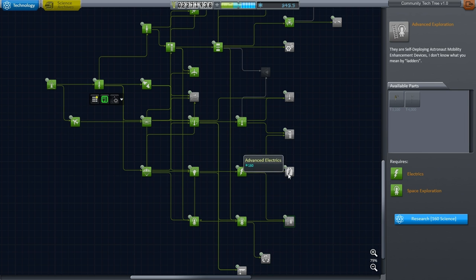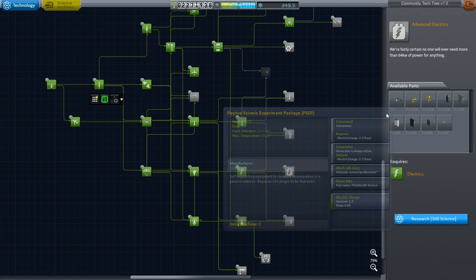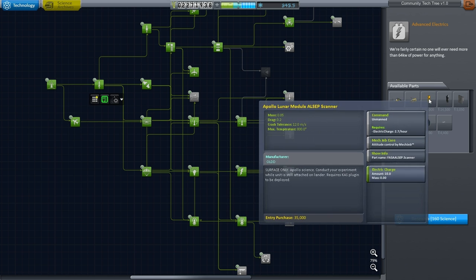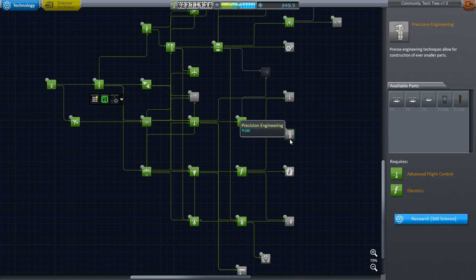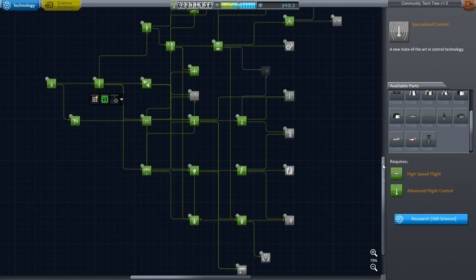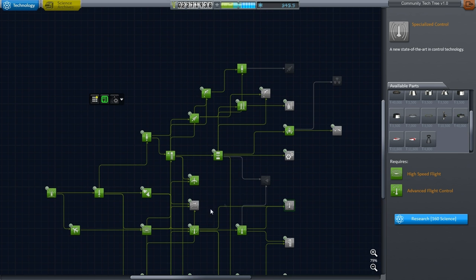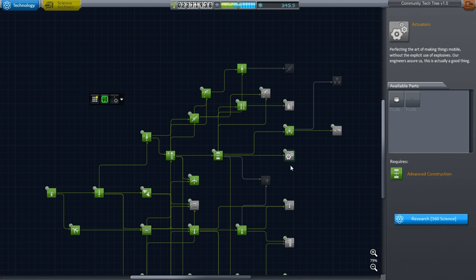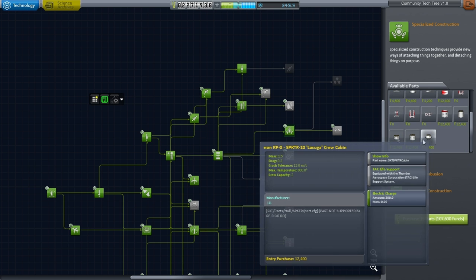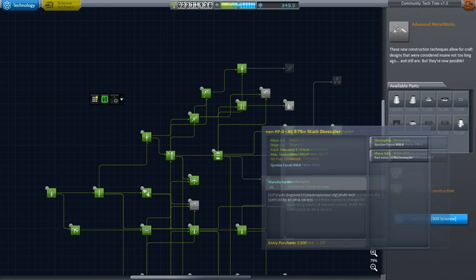I can unlock the experiments — these are the experiments from the Apollo mission — so yes, I can even unlock those. But what I can't find is exactly what I need: the descent engine, or the ascent engine. I know I have them in the install because I have FASA's full Apollo package, but I'm just missing those engines and they're nowhere around.